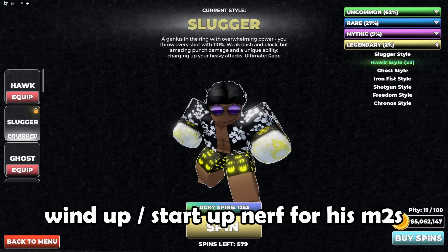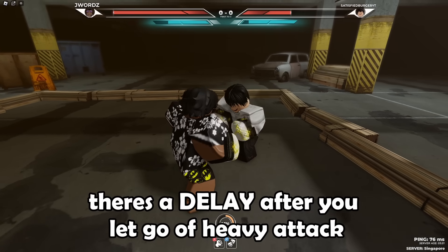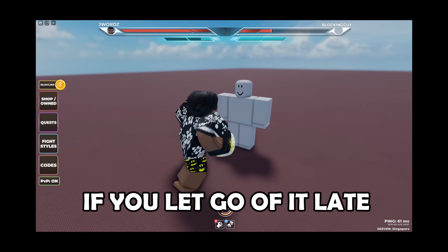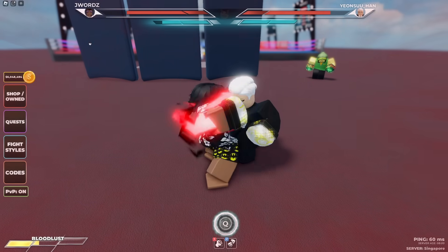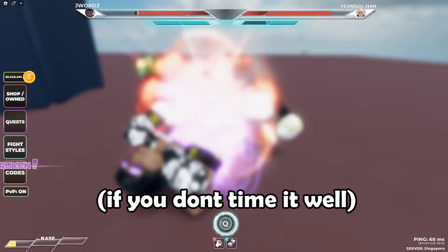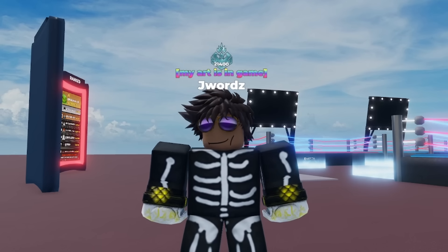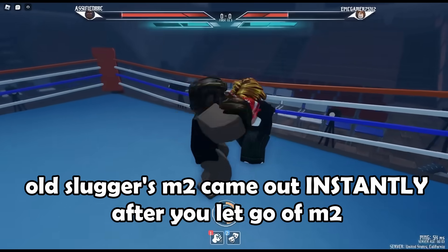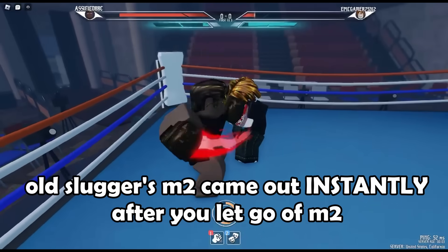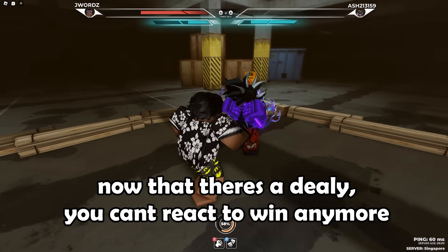Slugger also got a windup nerf. Once you let go of heavy attack, there is now a delay before your punch connects, giving the M2 a lot more windup than before. This windup increase is so big that the charged M2 is no longer true on perfect dodge and block breaks. Before this nerf, when you let go of M2 it threw your punch instantly, making you basically win every encounter if you reacted to it. Now that there's a delay, you have to predict instead of react to land Slugger's M2.